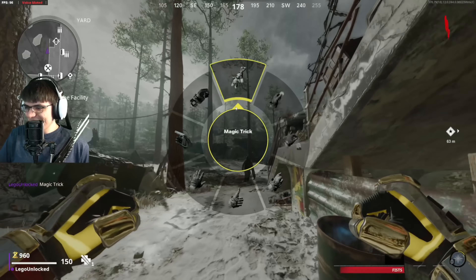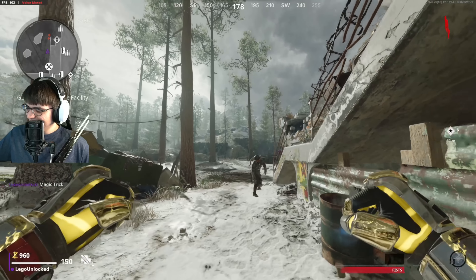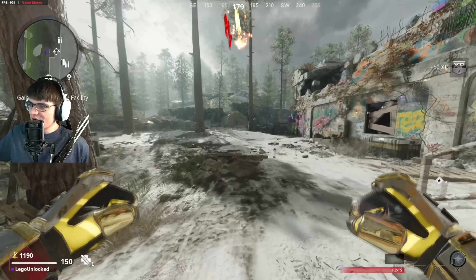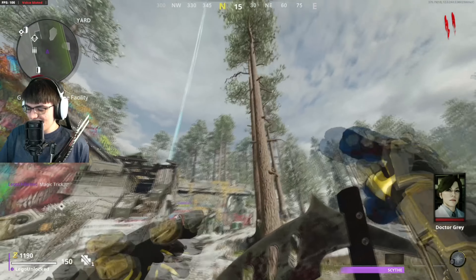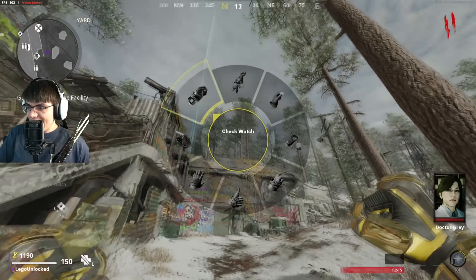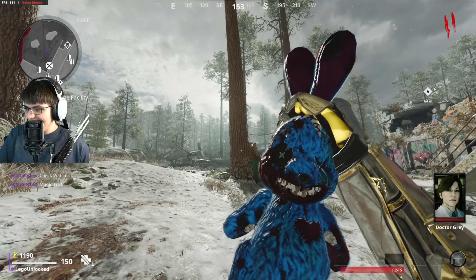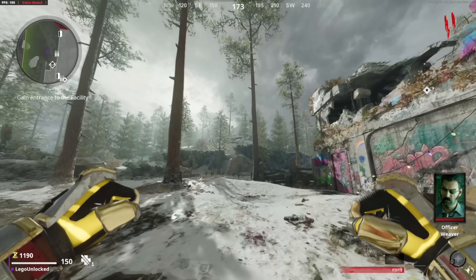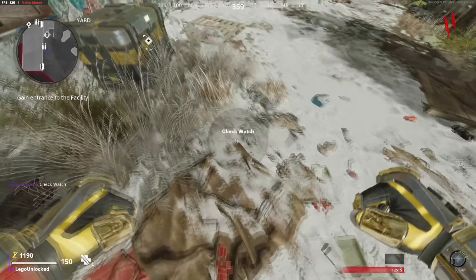It makes a little rattling noise when he waves his hand. That's sick — probably one of the single coolest parts of this entire bundle is this magic trick. For some reason it breaks with the scythe, but you can legitimately pull out the dark aether bunny out of your hat out of nowhere — just a dark aether bunny — and then toss it away.